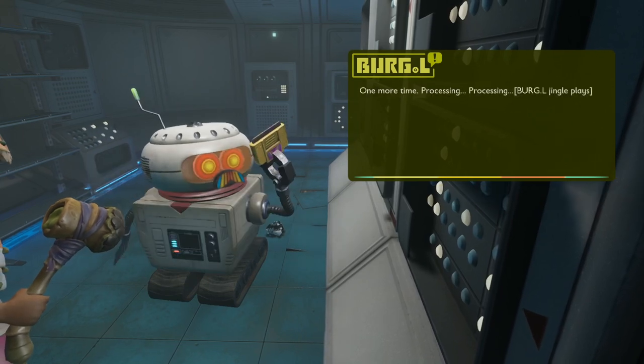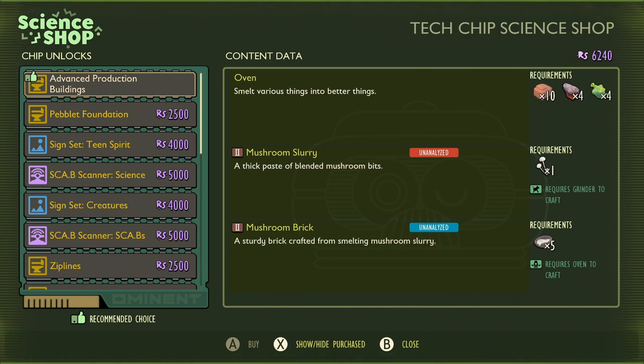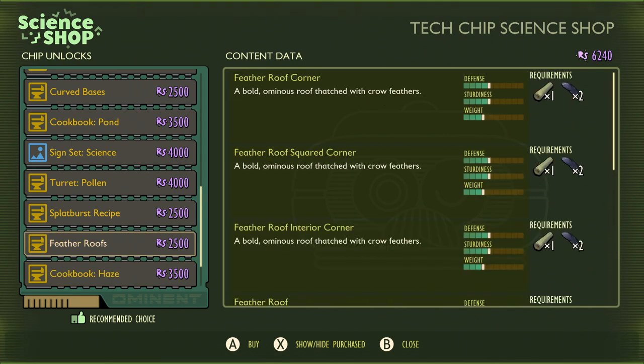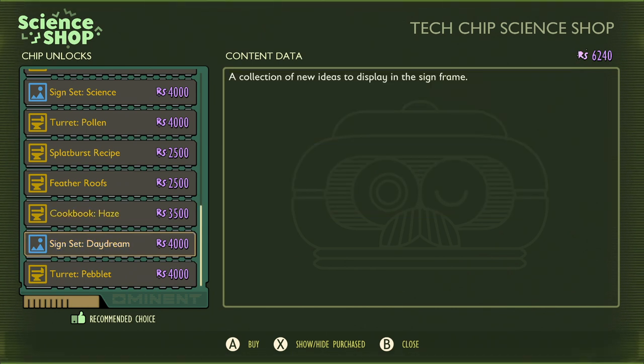Back to Burgle — what do you get for completing the haze laboratory? The main thing is the advanced buildings: the oven, mushroom slurry, and mushroom bricks, so you can now craft the next tier of building to keep your base relatively safe and make it look like a proper castle. It's 2500 raw science. After that you've got your choice of feather roofs for 2500, the cookbook haze for 3500 which gives extra critical hit chance with the lavagna, and gazpacho soup for extra attack damage. You also get the peblet turret and the science set daydream.